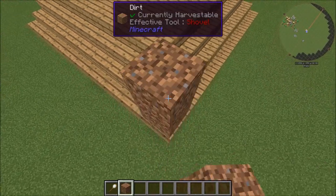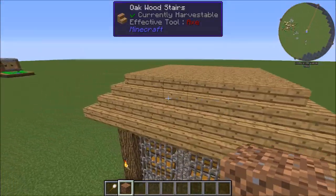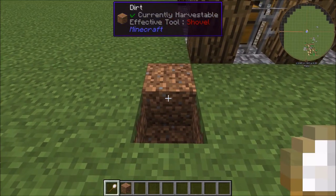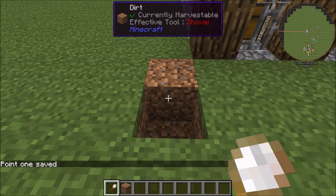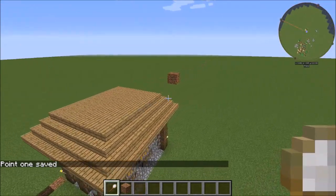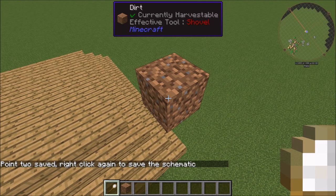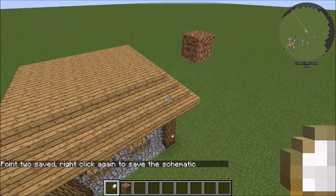Now you need to find the top-right of the box you want to scan. With the scan tool equipped, right-click the first block - your bottom-left corner - and it says 'Point 1 saved.' Then go to your top-right block and right-click that - 'Point 2 saved.' You've now defined the area you want to scan, but it hasn't been saved yet.